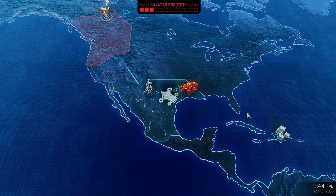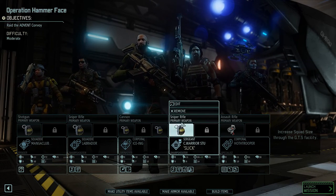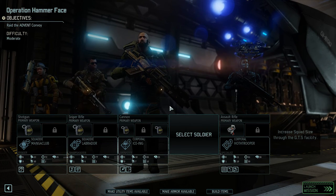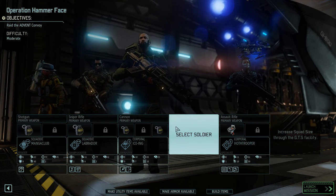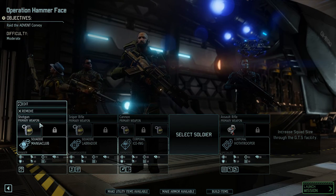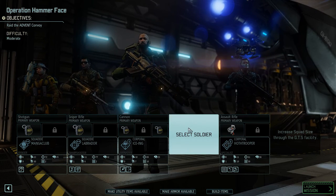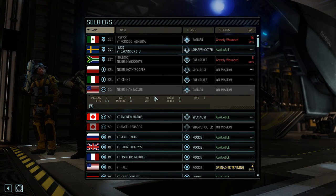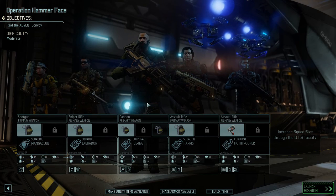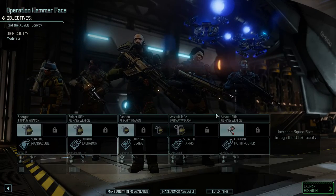This will be our first mission with five total guys. Couch Warrior Sue, I'm going to remove you from this mission because I want to get our new sniper in and get him some training. Hoth Trooper 44, you're going to stay in the game because you're still a corporal — I want to make you a sergeant. Icing, you were not in the last mission. Magniclub, you're my only ranger — I'm going to leave you in that slot. I want to bring another specialist — Andrew Harris, you're going to see your first action because I like having two specialists.